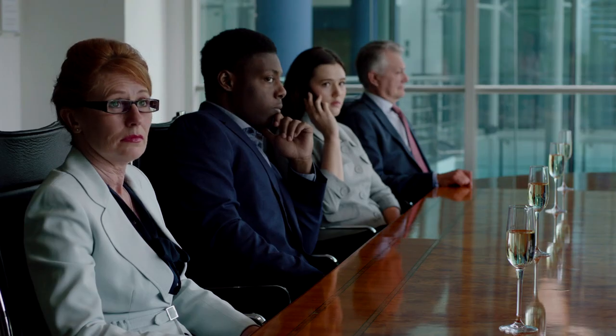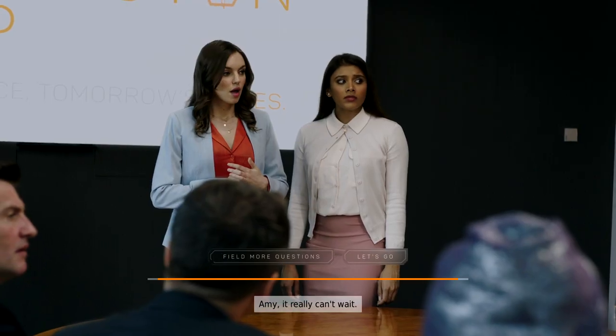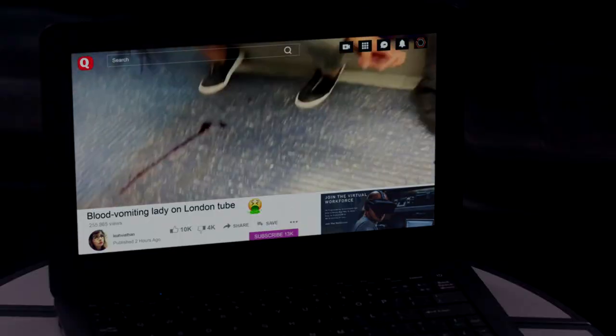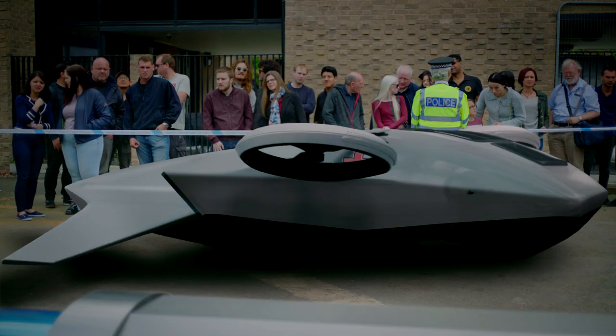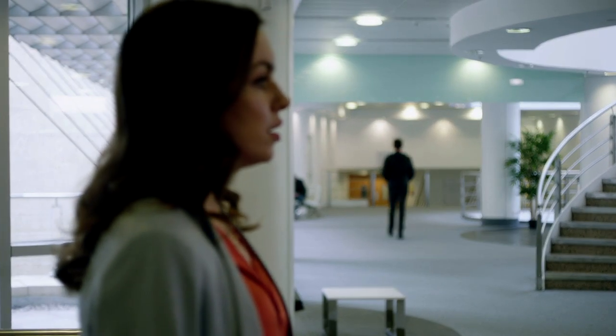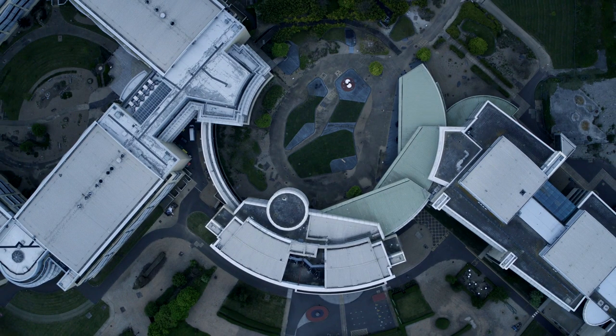Once you are in the boardroom, make sure you pick Dismiss for our first choice. Then once the assistant lady comes in, you want to go with her right away, so pick Let's Go. Then when you are at the crime scene, make sure you take the drone as the transport. In the complex, we are going to follow Natalie this time, and that should kick us right to the next scene.